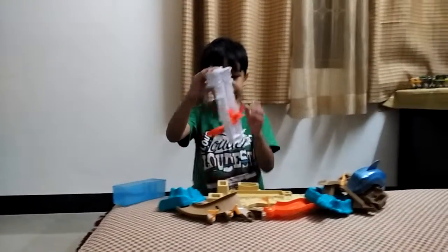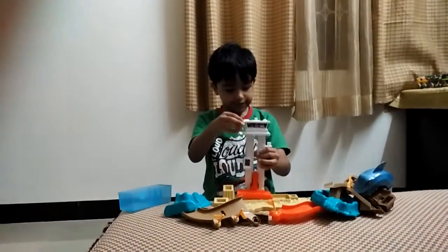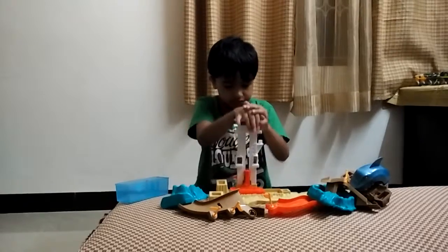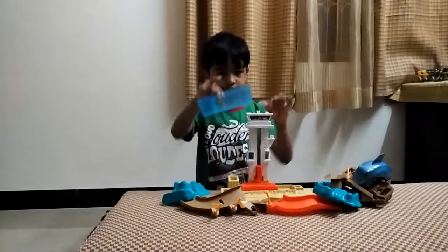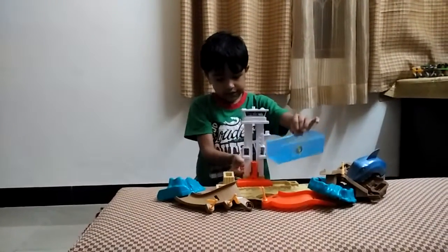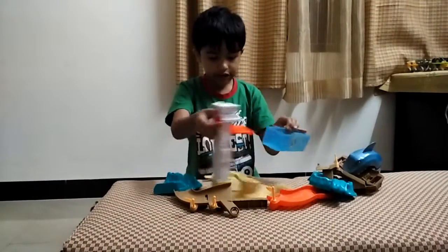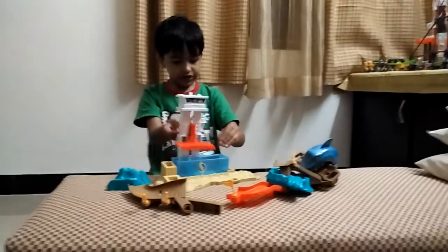First, there is a white color piece like this — just put it here and press it. And this blue color piece, just here is a lamp. There is a lamp, just pull it up and move it over here.